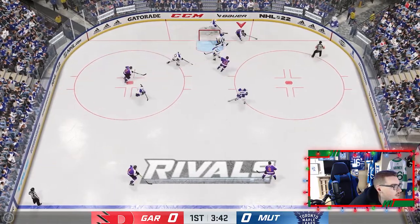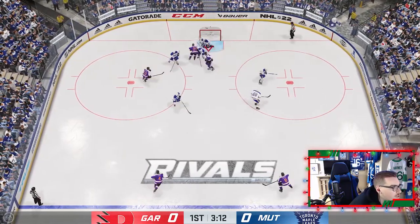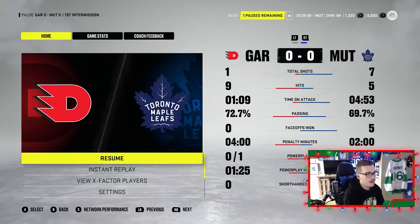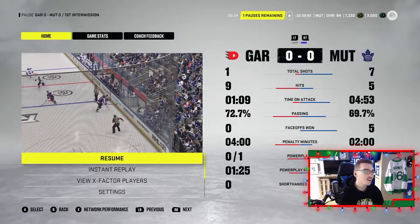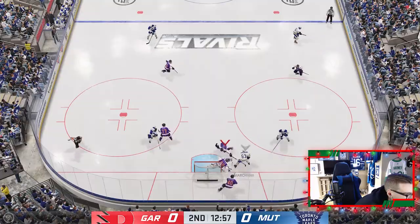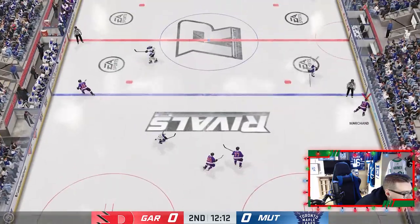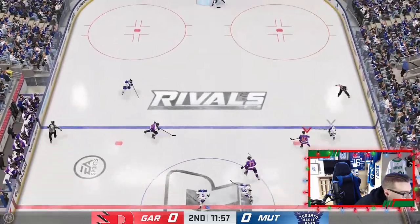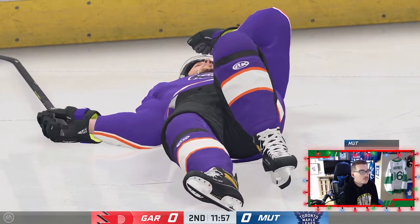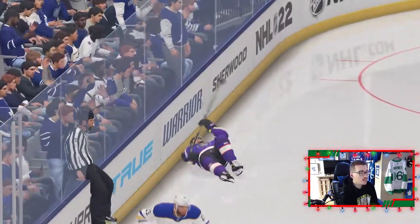Mitch is gone, over across to Brad Marchand — dude I don't know how we don't have a goal yet. Keep going. Marchand, take it around the net — Marner, oh my god, one of these has gotta go in. Mitch to McKinnon — McKinnon, oh my god this line has been on fire since the power play. End of one at zero-zero. I need to watch a video on how to score in NHL 22, I just can't score. What a save for Vasilevski.